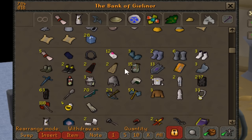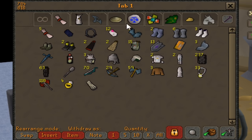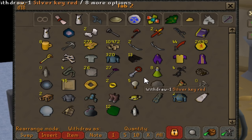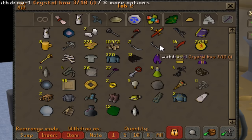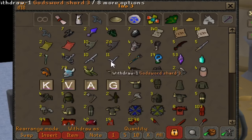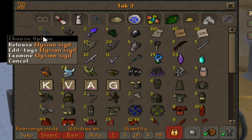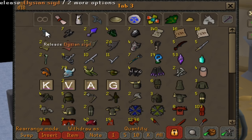The second tab contains items that are still useful but so niche that I rarely take them out — leftover equipment used once in a blue moon. The third tab is the master clue and elite clue tab. Any time I'm working on either of those clues I'll need one of these items — a lot of them are follow items and some are emote clue items.